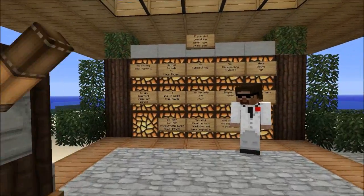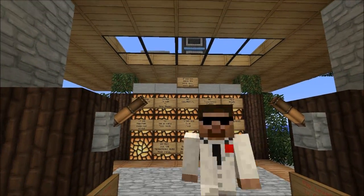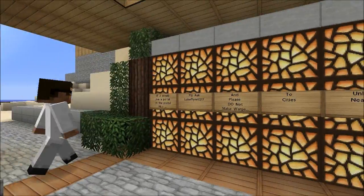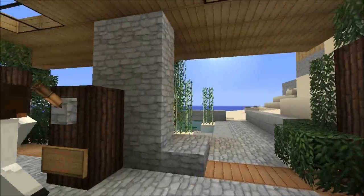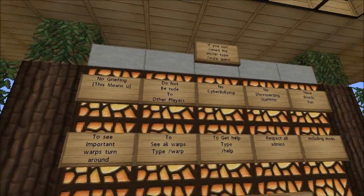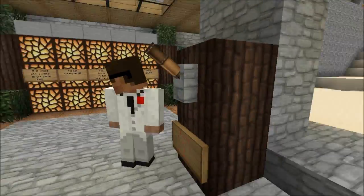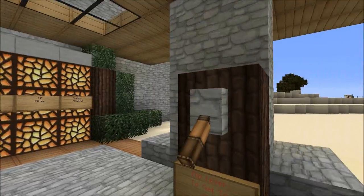Here is the spawn where we join. Once you're promoted to builder, you'll be able to build in the entire map of Kerales. The rules are here as normal — these are just the basic spawn buildings. Now, if you want to go to a place, see these little levers on the side here? Just flip the lever and we can go to the portal hub.